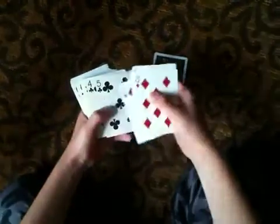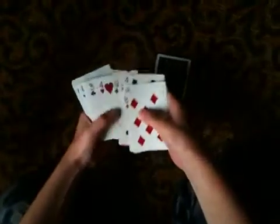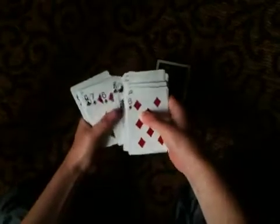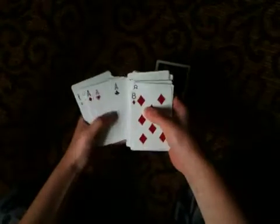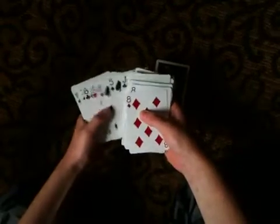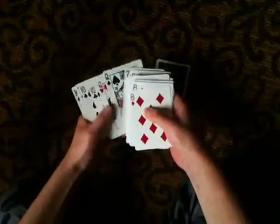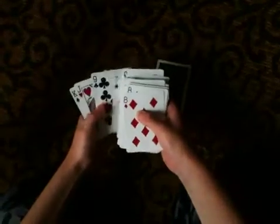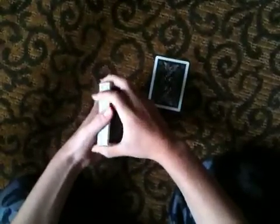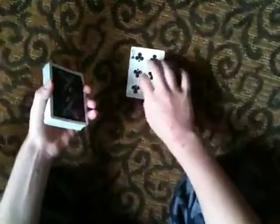What you do is you add up all the clubs that aren't picture cards. So, five plus four is nine, plus three is 12, plus one is 13, then we have 15, then we have 23, then we have 30, 40, 49 — and then you subtract from 55 that number, so 55 minus 49 is six. Six of clubs.